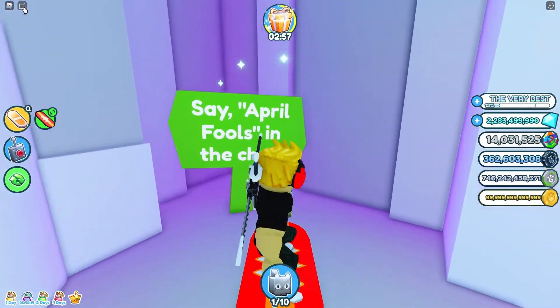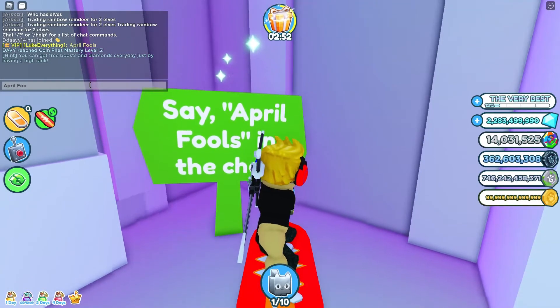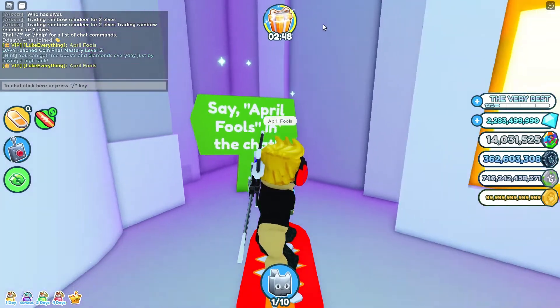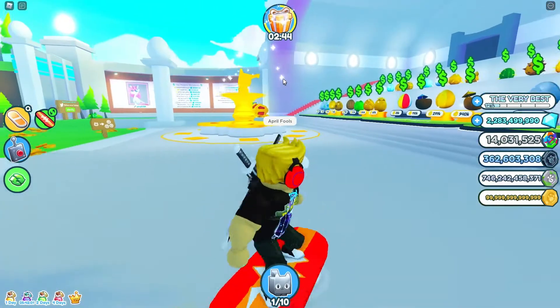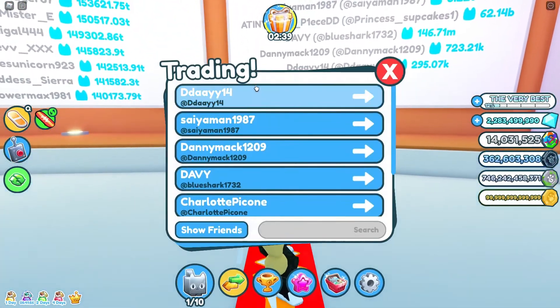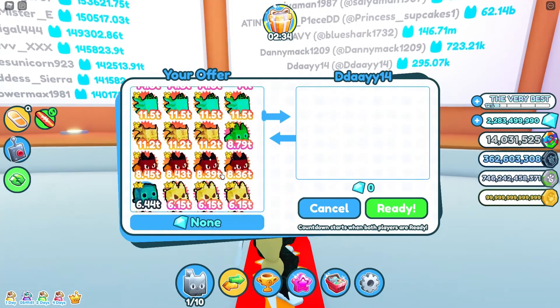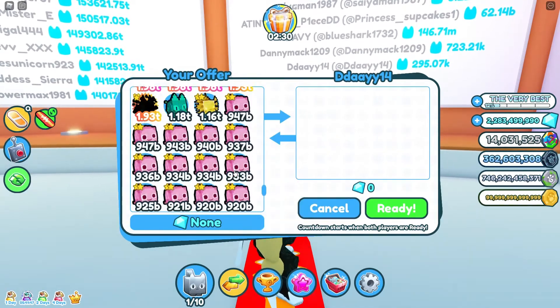So first, I type 'April rules' just like this in the chat, and right around here it would pull something up. Now if I give someone a free pet, I'm gonna just do that — do it to that guy. This is the worst player in the server.